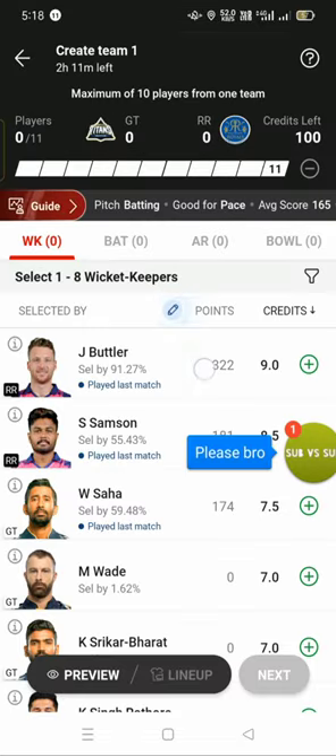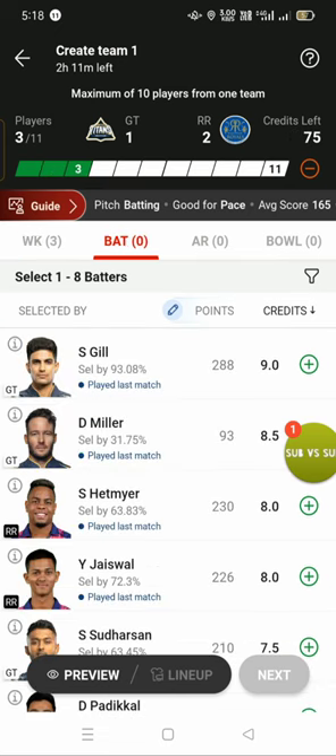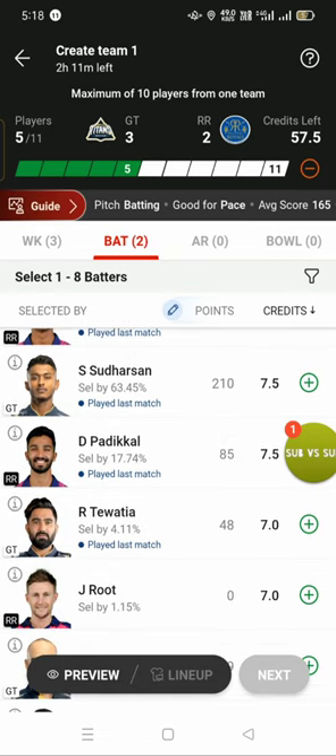First of all, I will click Jos Butler, Sanju Samson, and Ridhiman. I selected all of them. In the wicketkeeper position, I will select — Subhanghil and Headmair. In all-rounder, Pundnikar.